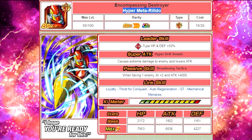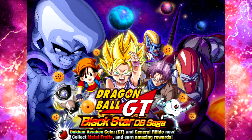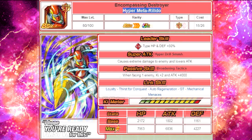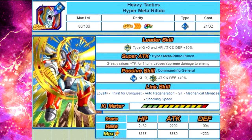You can increase his super attack with the Encompassing Destroyer Hyper Metal Rildo. He is an SSR that can be Dokkan Awakened to an Ultra Rare. You're going to have to grind him out from one of the GT events — his base form is the Mighty Machine Mutant General Rildo, available on the Dragon Ball GT event, Black Star Dragon Ball Saga. You grind out 9 General Rildos, get the base form, then Dokkan Awaken him using medals: 7 Trunks, 7 Pan, 7 Super Sigma, 7 Dr. Myu, and one Goku GT medal. Once Dokkan Awakened to Hyper Meta Rildo, you can raise his super attack to level 10. He hits hard with a supreme damage modifier — a solid grind.